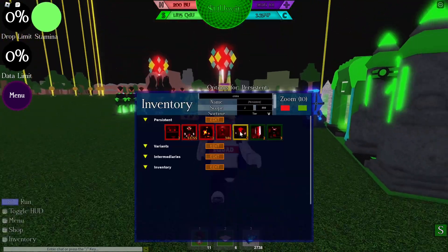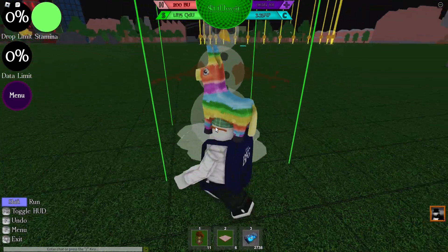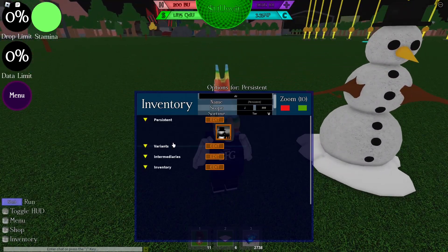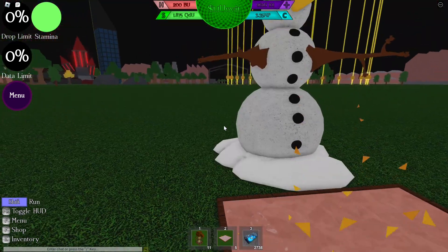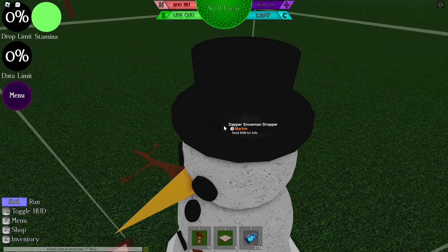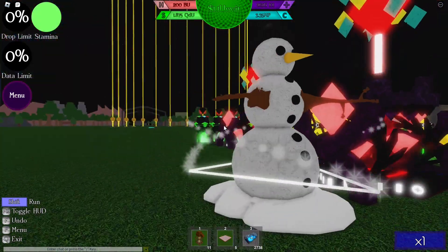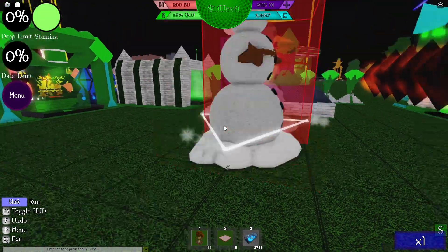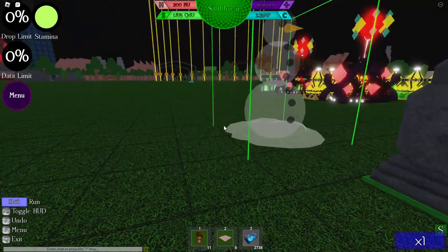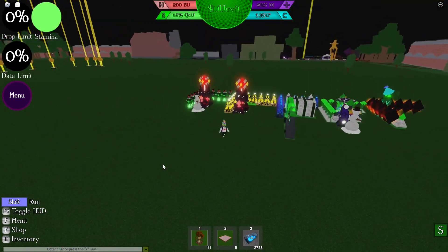The last item — the marble of the pack — is the Dapper Snowman Dropper. This is probably one of the second best zero-power production items. It generates one trillion straight up and does not consume any power. It's persistent to Extreme — this is actually required to do Extreme mode. But if you do get this in your pack, you'll have a much easier time. It can be used early game as an actual dropper and is really good.